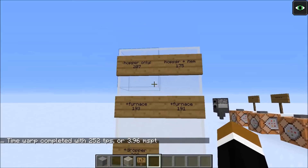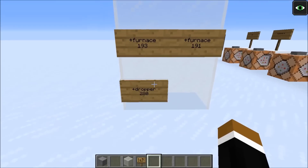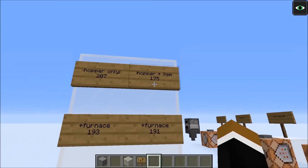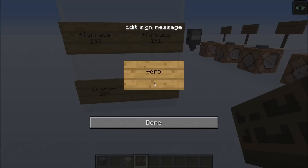Here's a little overview of all the results. Hoppers only: 207 TPS. Furnaces on top: 193. Droppers on top instead of furnaces: 280. If items are present, hoppers alone drop to 175. Furnaces are a little bit beneficial in that case. And with droppers plus items we have 252 TPS.